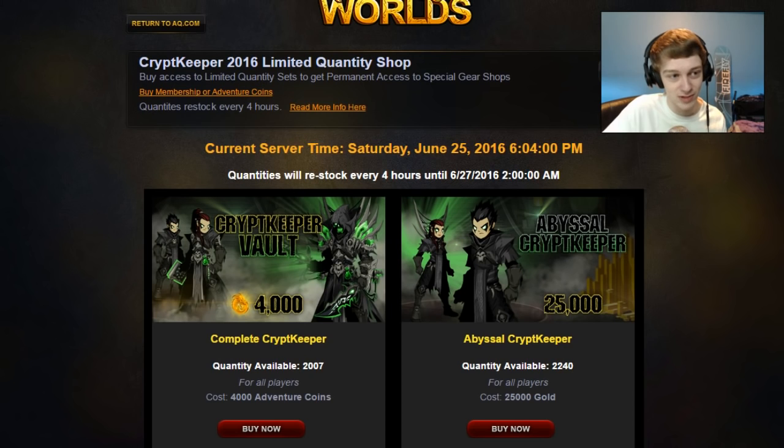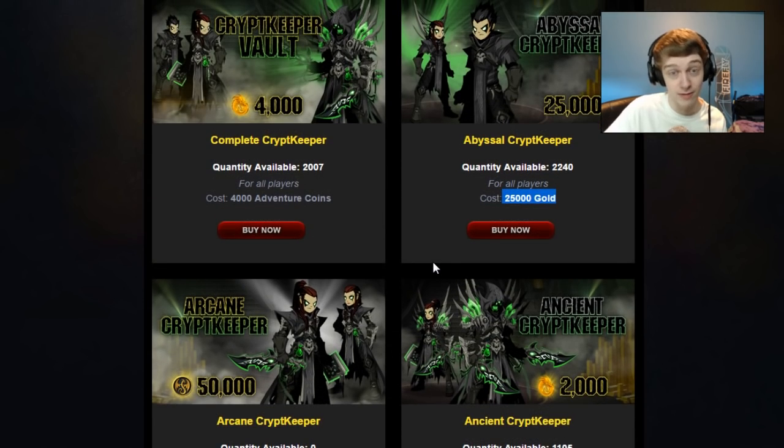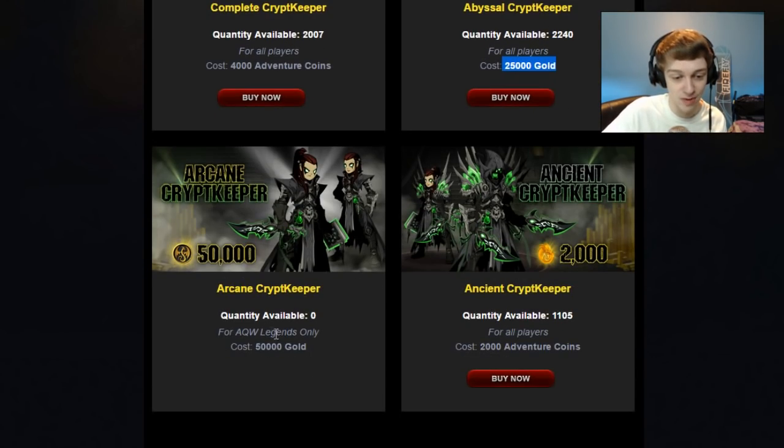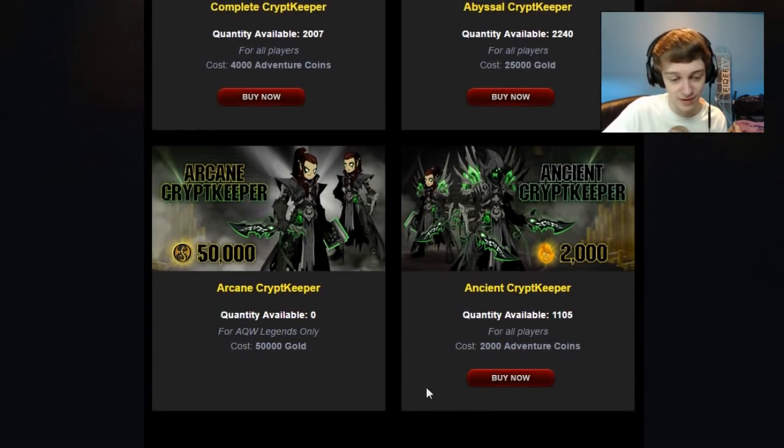The limited quantity shop is an extra website — you have to go to lqs.aq.com or click the link in the description. For all players, there's a gold package for 25,000 gold. There's also a member one, though it currently shows zero quantity available. It restocks every four hours and you still have until Monday at 2 AM. The next restock will be at 6 PM Eastern Standard Time — just Google that to convert it to your timezone.